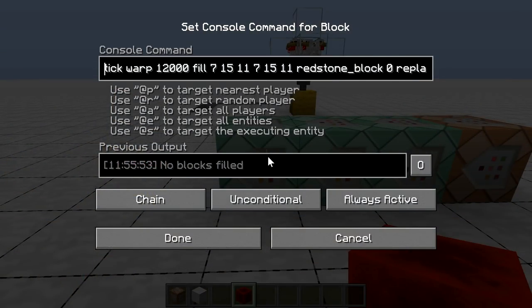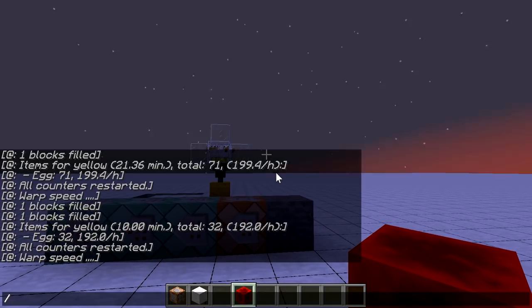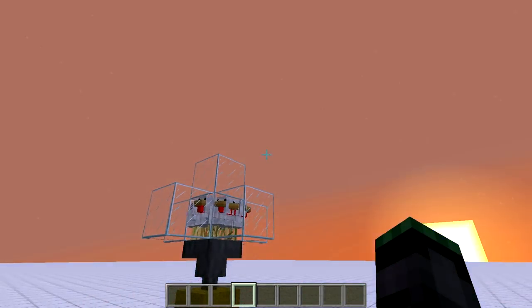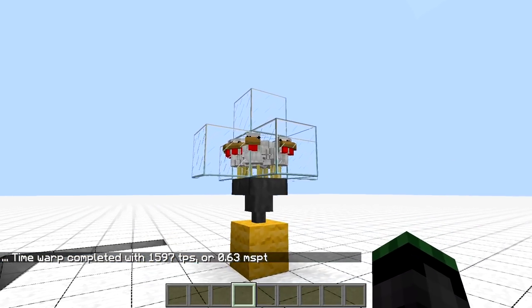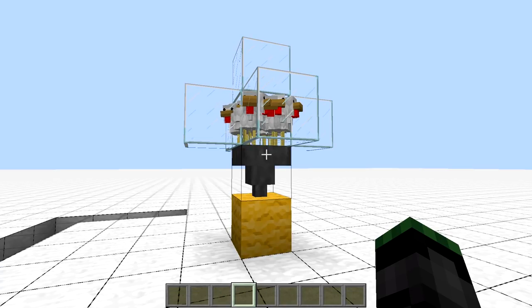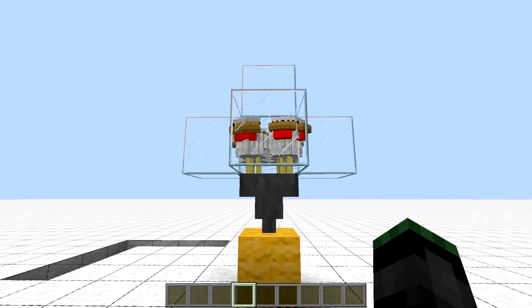Another useful option is the ability to attach a command to the end of a tick warp, to be executed when the warp finishes. This way we can make looped experiments using the tick warp tail command. When the warp is completed, the game tells you how fast it was running in ticks per second, but it's more reasonable to look at the milliseconds per tick (MSPT). If below 50, the game can run at 20 TPS no problem. Unlike TPS, MSPTs are additive, so we can better assess how many contraptions a given computer can handle simultaneously.